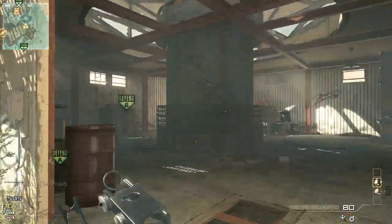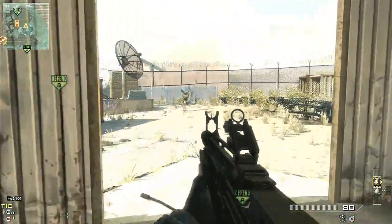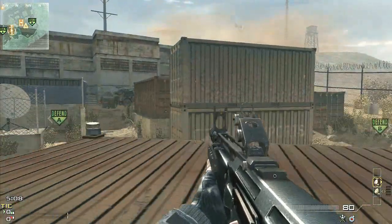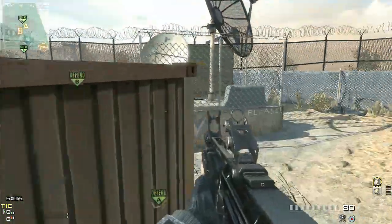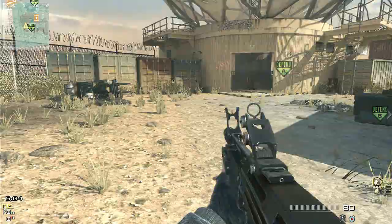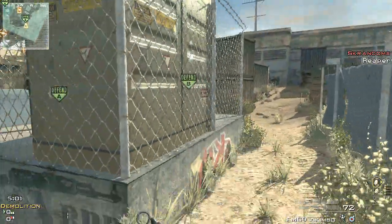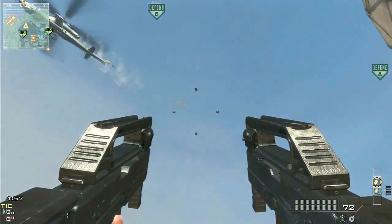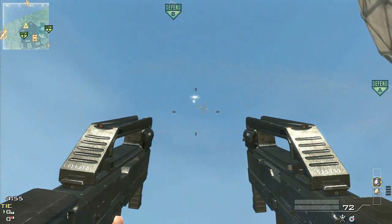Three Stinger missiles is hard to come by — you have to die, or you have to get some team support. But that thing went down in what, 10 seconds? If you can get a good look at a gunner like that, you can take him out all by yourself. It's almost as if with these triple flare things, guns are more viable than Stingers are.